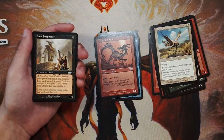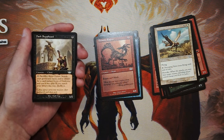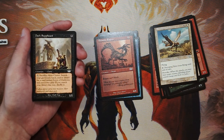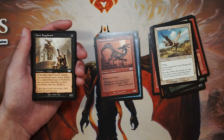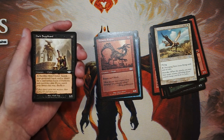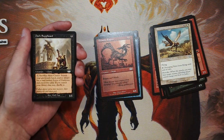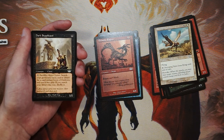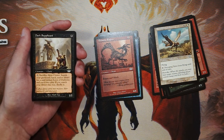Dark Supplicant is our last uncommon. It's a 1/1 for 1 black. Tap it, sacrifice 3 clerics, search your graveyard, hand, and/or library for a card named Scion of Darkness, put it into play, and then shuffle your library if you searched it. I don't like these because they're build-around cards, and it's really hard to build around anything in draft. If you happen to get Scion of Darkness, at that point you'd want to pick this up, but you don't want to do it in reverse order. If you don't have it, this is literally just a 1/1 for 1, which is quite bad. It is a cleric so there's some synergy there, but I'd much rather have Scion of Darkness and then pick up this than the other way around.